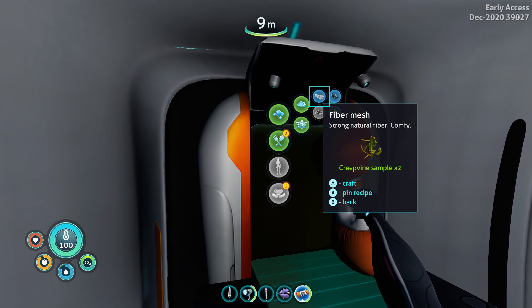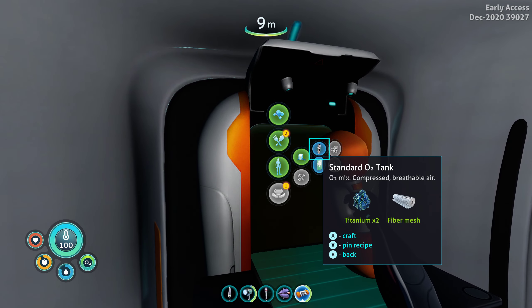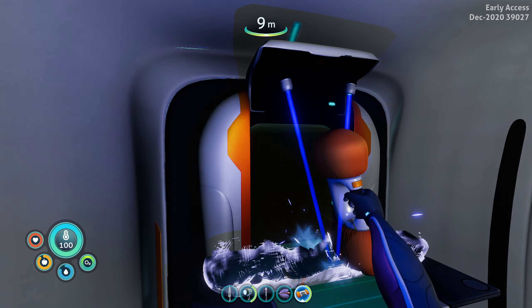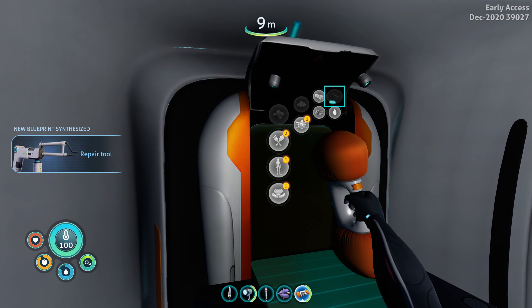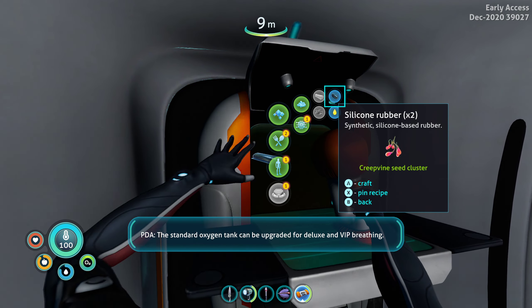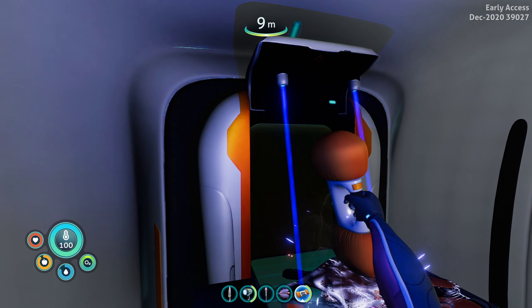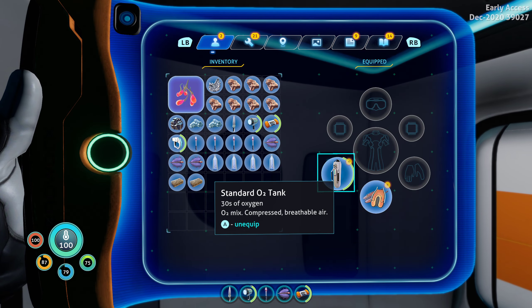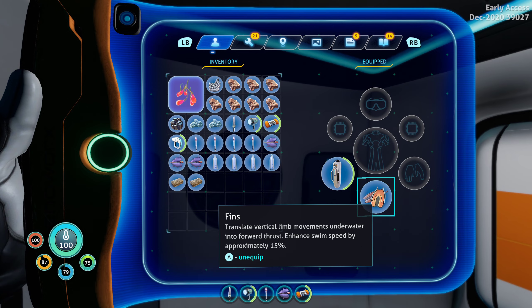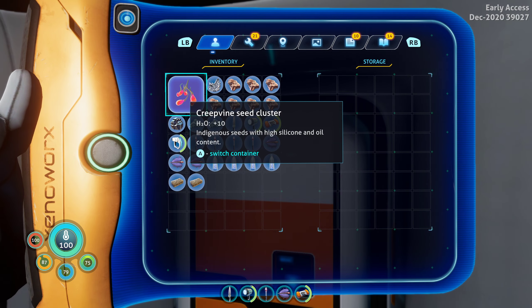So at the fabricator now, we're going to craft fiber mesh. We craft that, and now we have our O2 tank. The standard oxygen tank can be upgraded for deluxe and VIP breathing. And let's craft some fins so we move faster in the water. You can do stuff a little bit earlier if you want, because you get more oxygen and fins help you move faster. And right next to it is your storage container, so you can start storing items if you want.